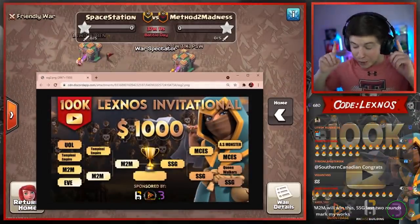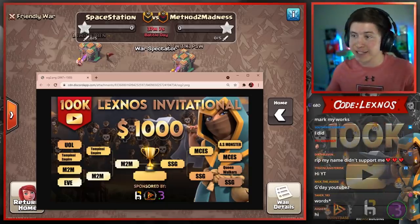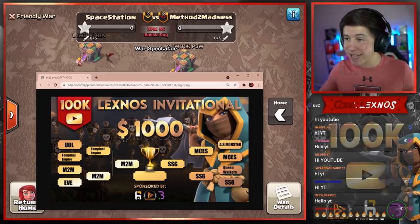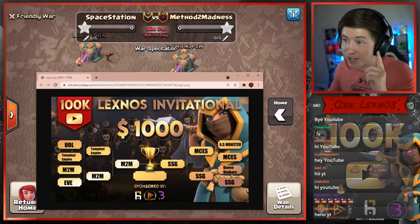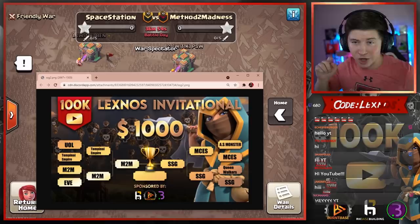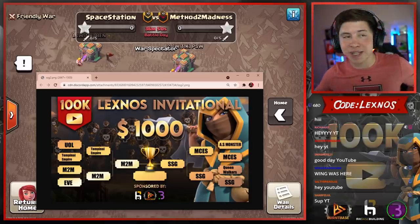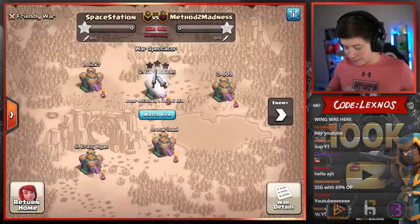Here we are with the first match in the grand finals of the Lexnos Invitational. Only two teams remain: Method to Madness and Space Station Gaming. One of these two teams is going to be taking home the $1,000 prize. Huge shout out to the sponsors of this event: Burton Base, RH Base Building, and Beast Graphics. Check out their links down below in the description. This is going to be a best of three match, and today we got match number one.